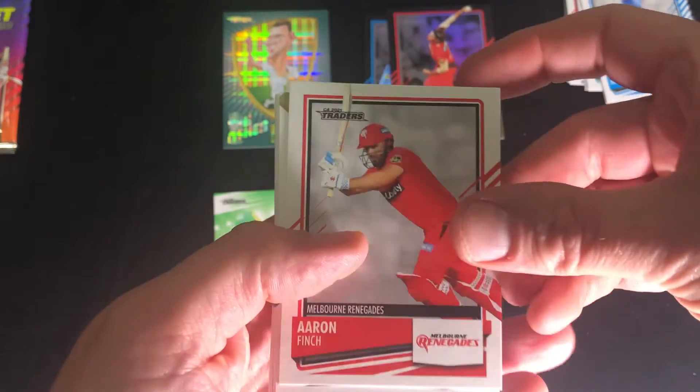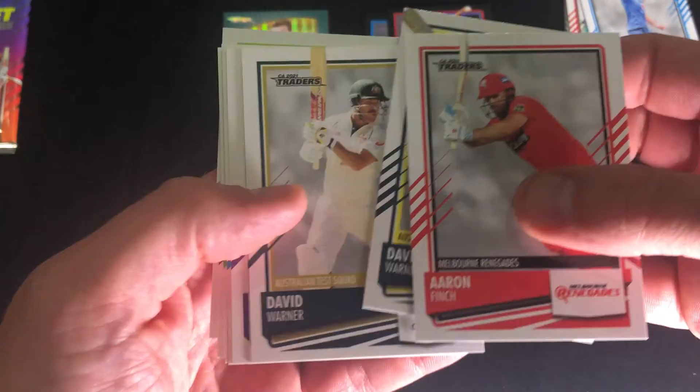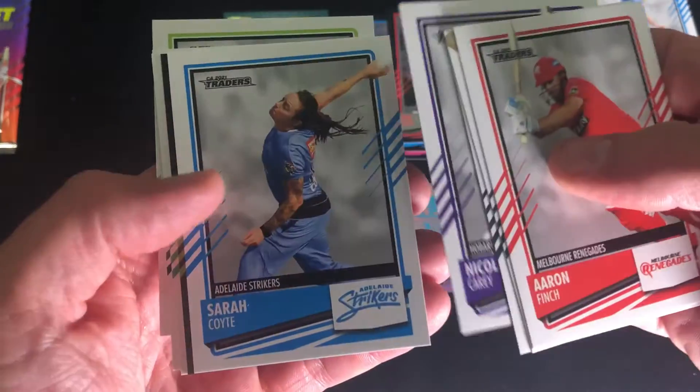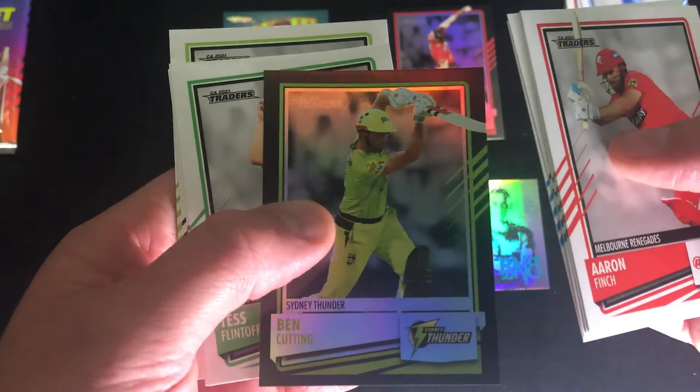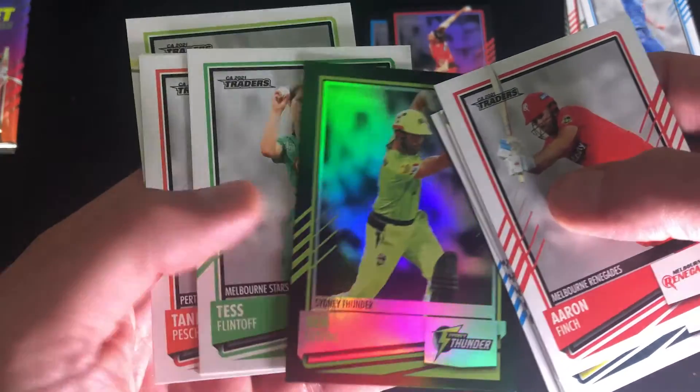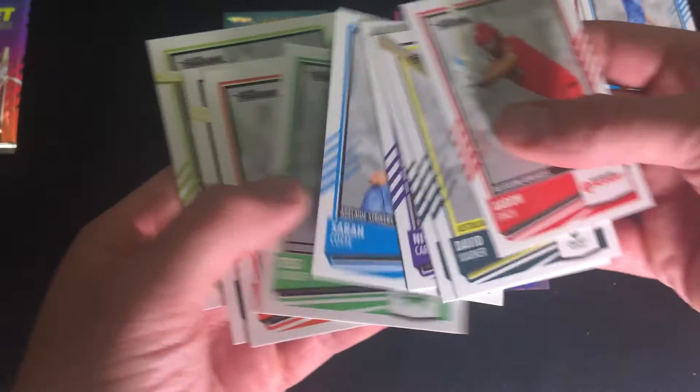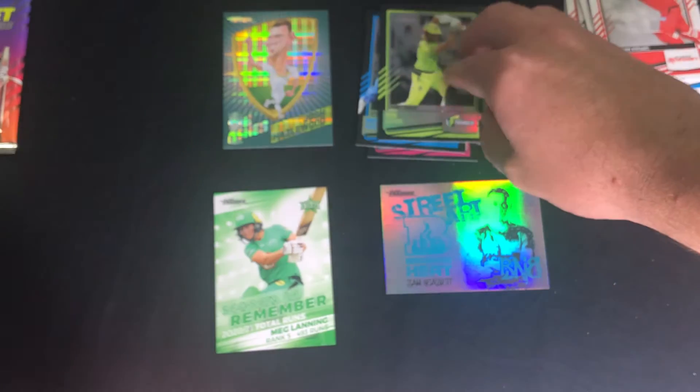Alright, last two packets — hoping we hit something at least in these six. Warner base in a row. Alrighty, so we have a parallel and base. Two packs are just a parallel in it.